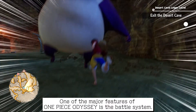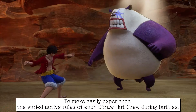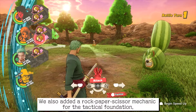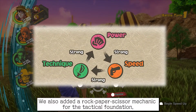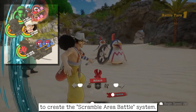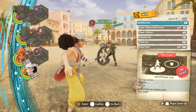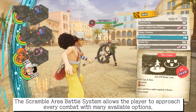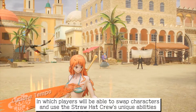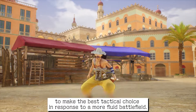One of the major features of One Piece Odyssey is the battle system. To more easily experience the varied active roles of each Straw Hat crew member during battles, we adopted a turn-based command battle system. We also added a rock-paper-scissors mechanic for the technical foundation, and incorporated a randomized positioning element with multiple battle areas, to create the Scramble Area battle system. This system allows the player to approach every combat with many available options, swapping characters and using the Straw Hat crew's unique abilities to make the best tactical choice in response to a more fluid battlefield.